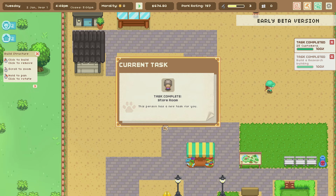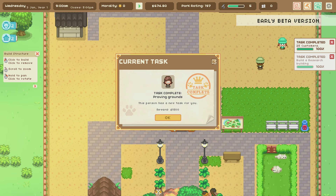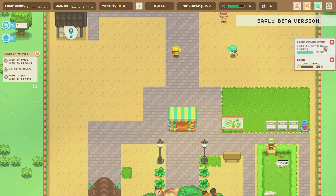New task: hire a janitor. We completed the proving grounds, done! Now there's a seed fund task: since the investor put money into this business, there are performance targets to hit to unlock more capital. Reach 100 total customers and she will release additional funding. The game saves at the end of every calendar day.